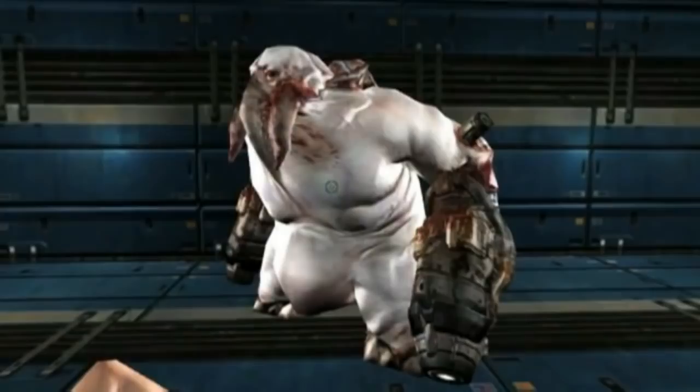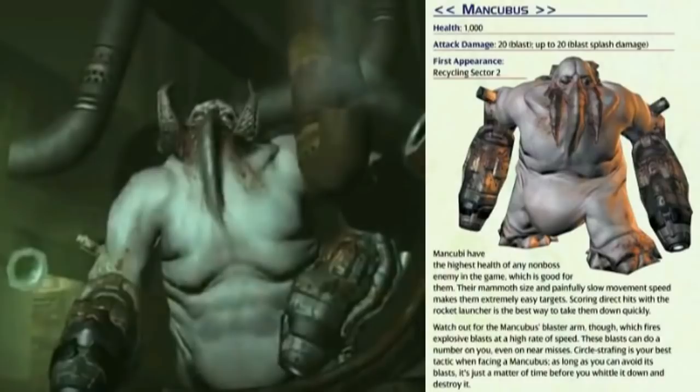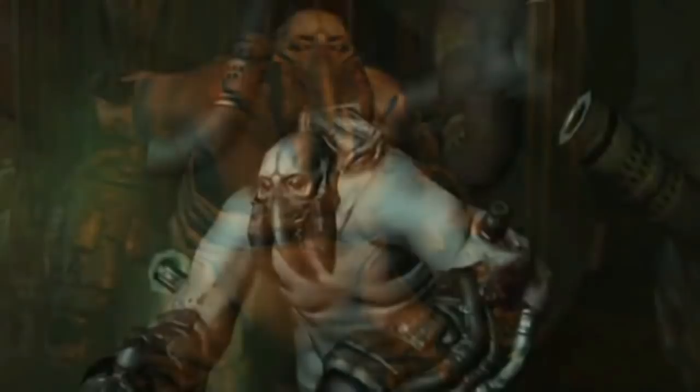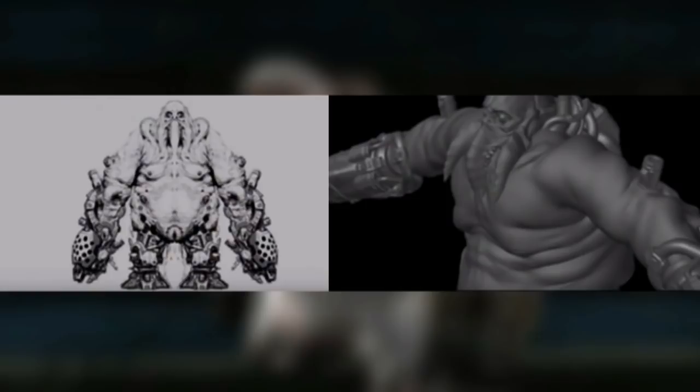Then, seven years later, Doom 3 was released in 2004, and the Mancubus would also return. This time, its skin was now greenish-gray in color, but the face had a new design. There was a central tentacle that acted as a breathing tube. Upon closer inspection of this tube, tiny holes were located on the side. Each tentacle on the side is supposed to act like the mouth of an octopus. You can find some hooks with suckers where it's attached to the face, but we're not sure if it has a beak inside. An early design of the mouth was going to look like a tusk, similar to an elephant, but due to a glitch with the graphics and the model, it was changed to be a feeding tool.